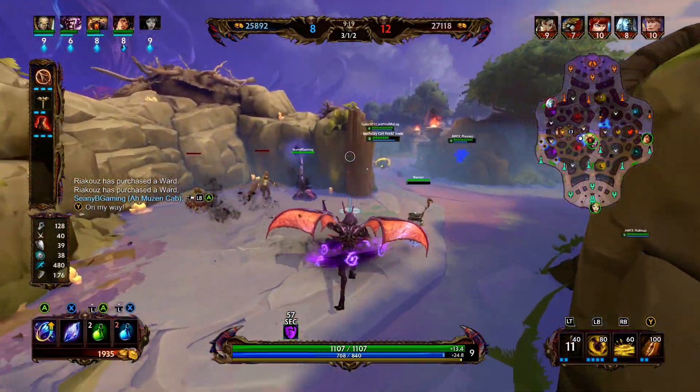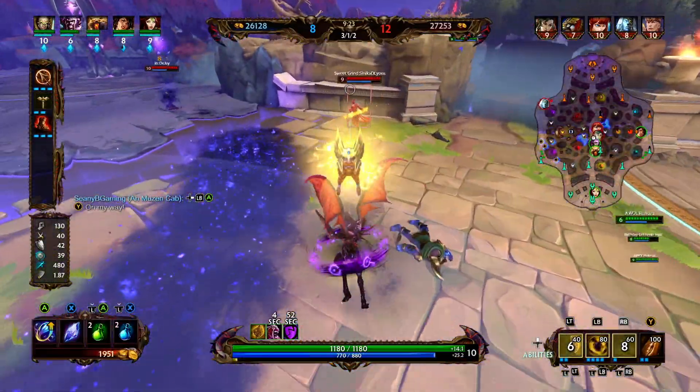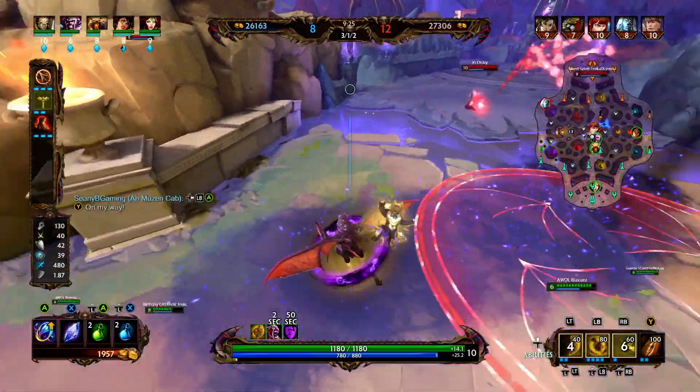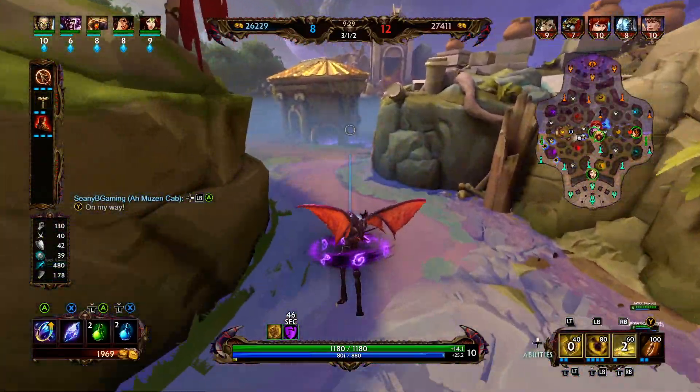Looks like we're doing the full rotation. We throw down a beehive to give us a little bit of movement speed and attack speed. We get a honey off, which does a little bit of damage and applies slow. That's all we're doing in that team fight — time to go back to lane.